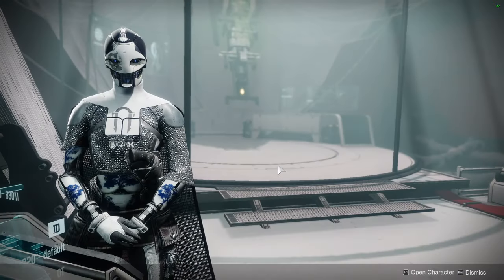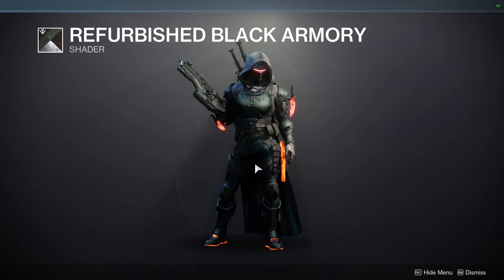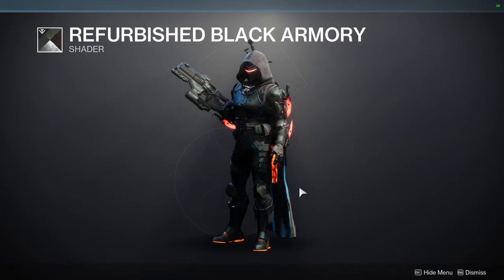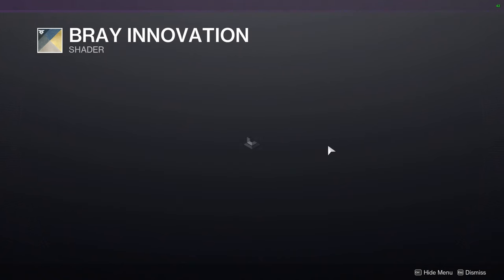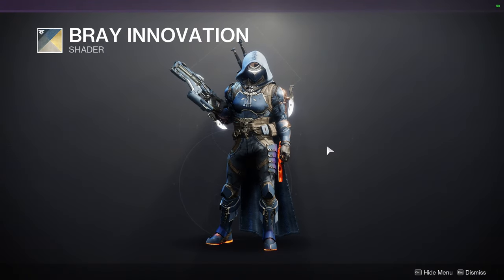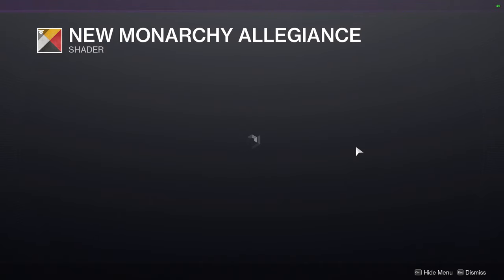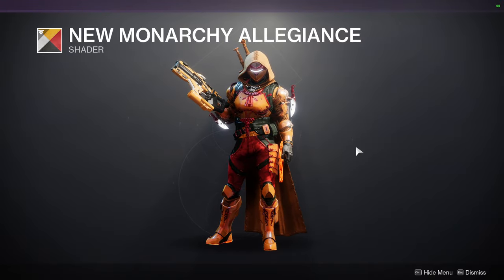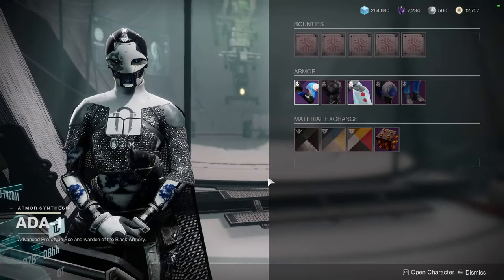As for 801, we have Refurbished Black Armory, which is a really good shader — I'd recommend it. We have Bray Innovation, a shader from Season 3 (Warmind), definitely recommend it. Then Monarchy Allegiance, which is kind of trash specifically because the orange is just everywhere — that's an L for me.